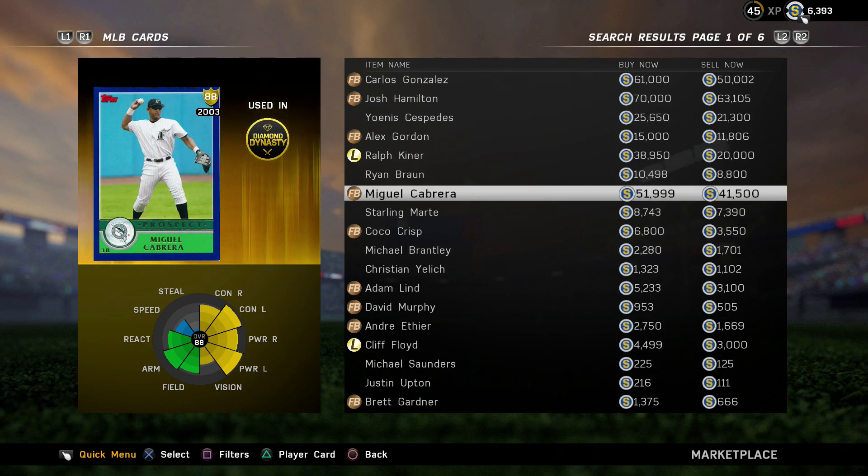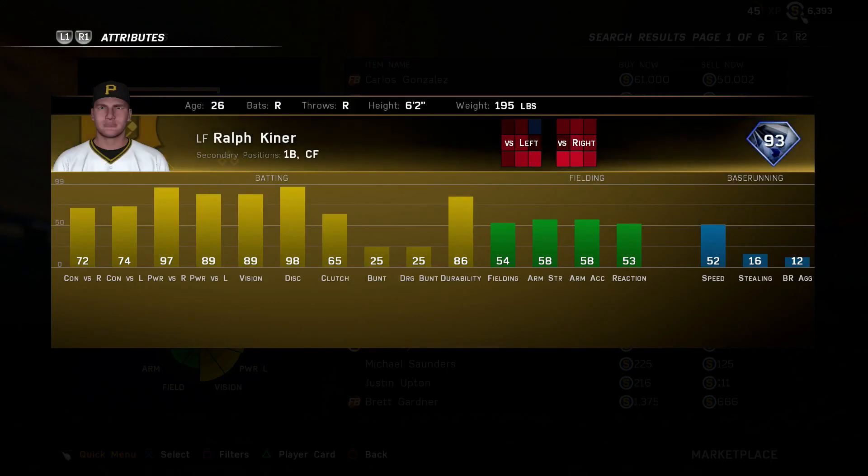Let's go ahead and get started with the honorable mentions. First honorable mention is going to be legend Ralph Kiner — this card just can flat-out hit. He can play first base, left field, and center field. This is another reason why I chose to do primaries only, because he can't play right field so it wouldn't be fair to cards like that. He gets an honorable mention because he flat-out strokes, even if he can't field very well.